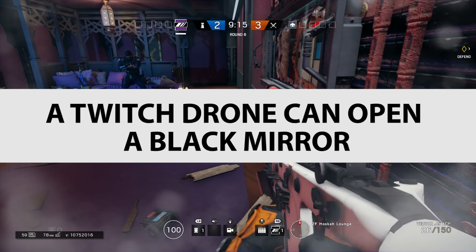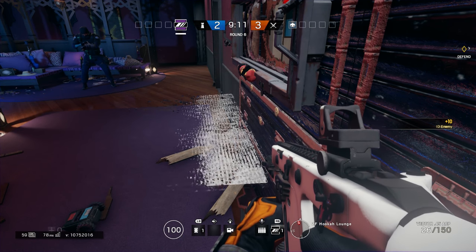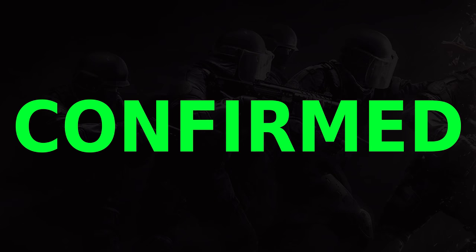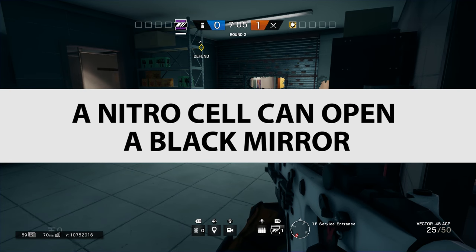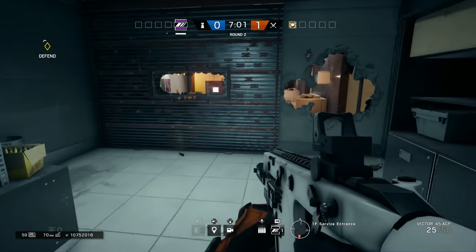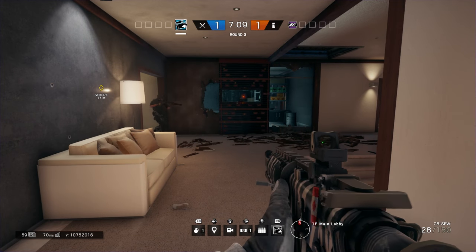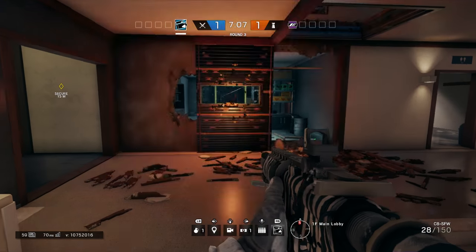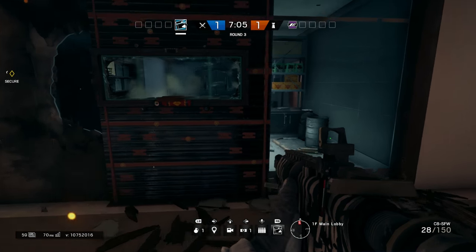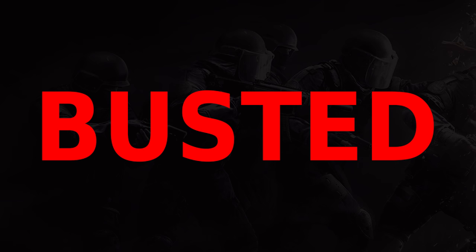A Twitch drone can open a Black Mirror: a well-placed Twitch drone shot on the canister will pop the window and allow enemies to shoot in — confirmed. A Nitro Cell can open a Black Mirror? We tried this at even point-blank range and it was unable to affect the canister. The canister seems to only be affected by physical objects. So that's busted.